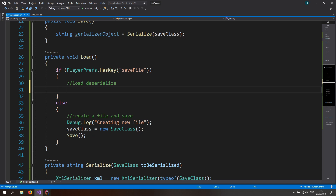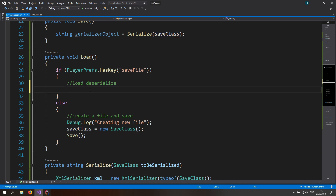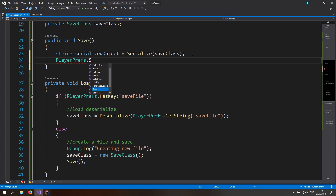Back in the Load function, when a save file exists, set saveClass equal to the result of Deserialize, passing in PlayerPrefs.GetString('saveFile'). In the Save function, after serializing to a string, call PlayerPrefs.SetString with the key 'saveFile' and the serialized string as the value. This completes the save and load system.